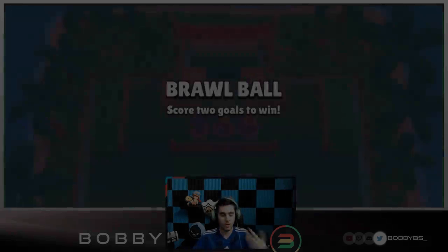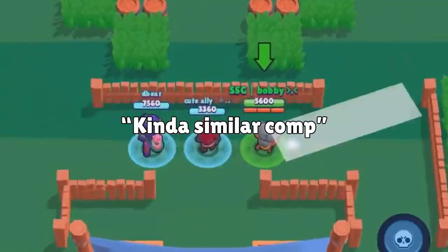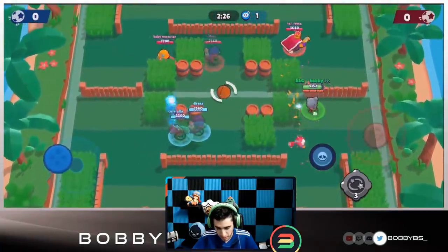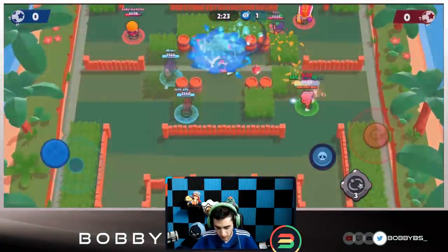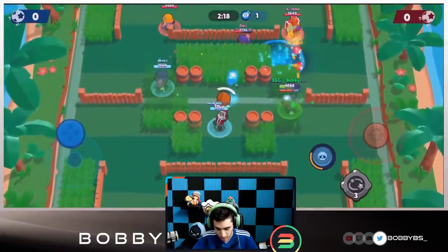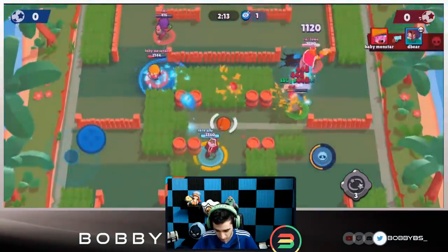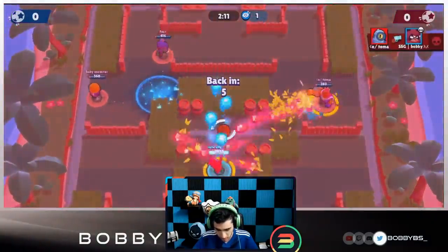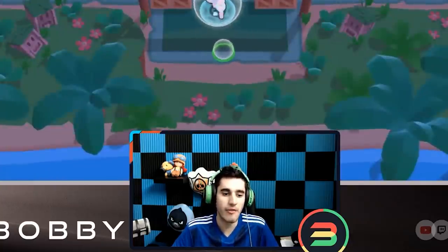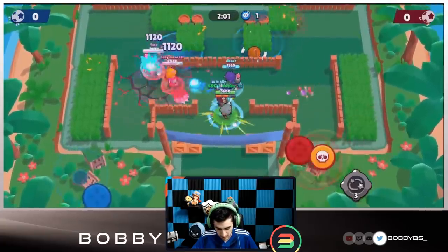For the second comp on Penalty Kick we're going with Rosa, Nita, and Barley. I'd recommend this comp if you have gadgets, because the gadgets for Barley and Nita are very OP — Rosa's gadget is also really good. Putting grass in the mid with Rosa's gadget is really going to help her out. Nita's gadget is crazy good too.